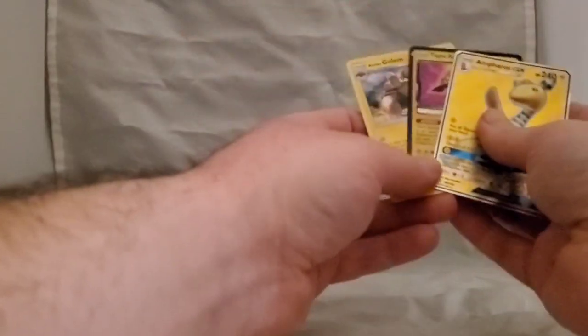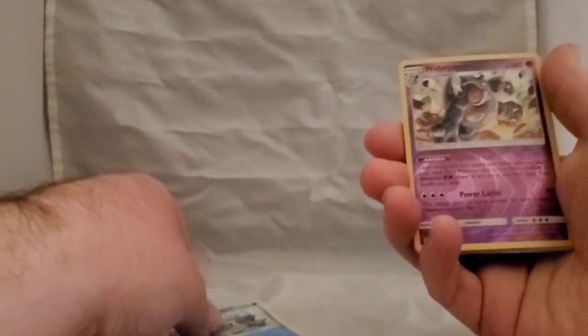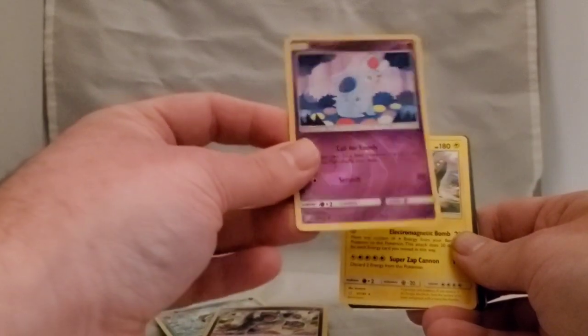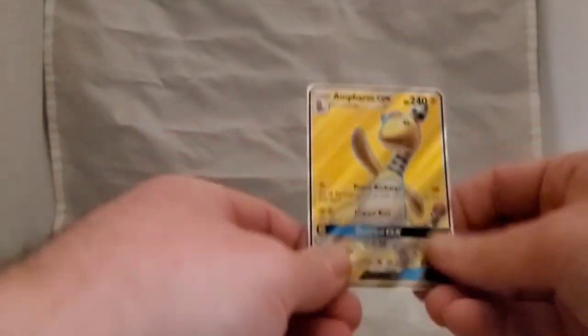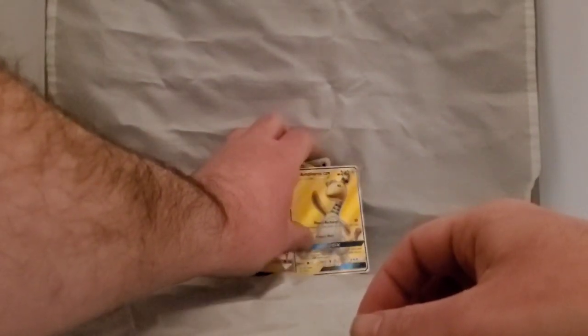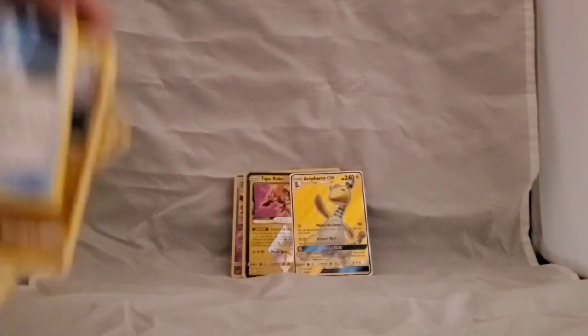Overall the pulls were decent for dollar packs — not guaranteed a rare or reverse holo every pack. Going through the pulls: for holos we got Ampharos GX; non-holos include Blastoise, Alolan Golem, and Tapu Koko Prism; reverse holos include Nidorina, Nidoqueen, and Incineroar. I'm going to try to buy more of these packs to build up the collection and maybe start collecting Sword and Shield cards too.